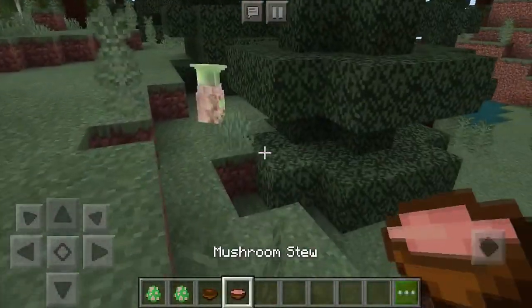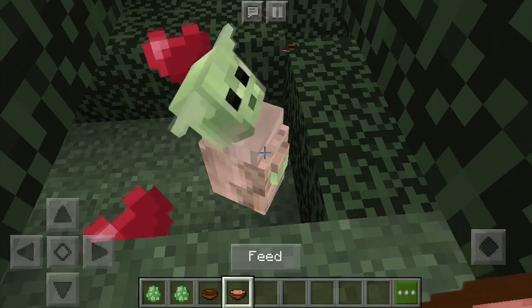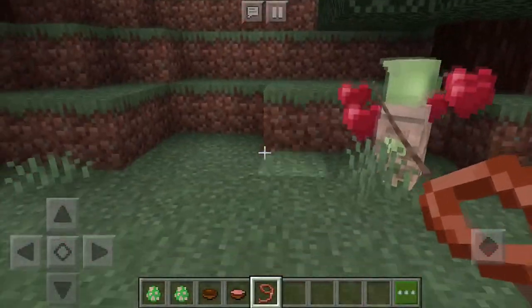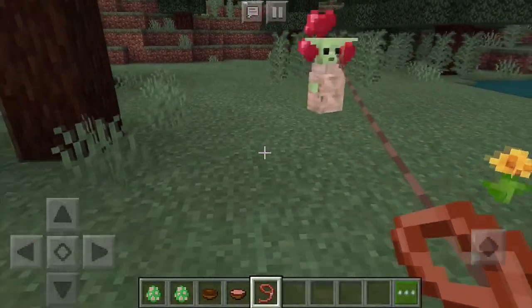Those are the sound effects. So you can tame this boy with mushroom stew — as you can see, feed him and it will love you. Come here. There we go, there we go. As you can see, the man is following me now.